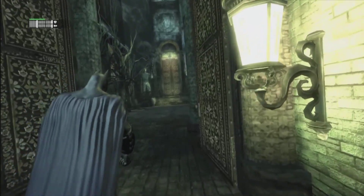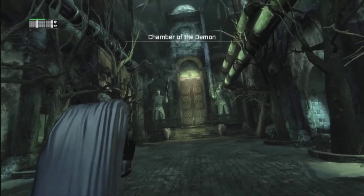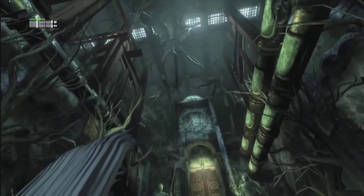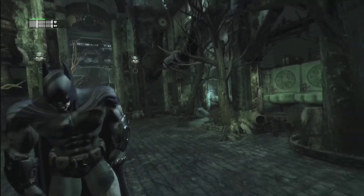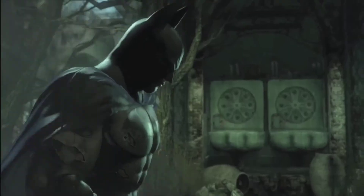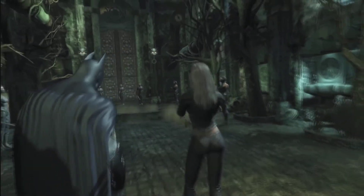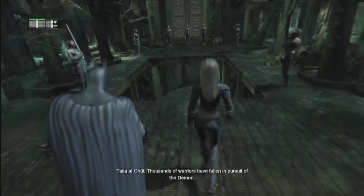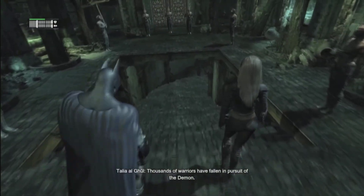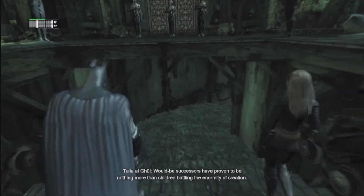In this room, there are two demon heads that you can yank off the wall, but you can't actually do that yet because you can't access the belt. Just as you get up here to the cutscene, you get Talia al Ghul, which is one of two women that Bruce may actually care about — three, I guess, if you count the Batgirls.